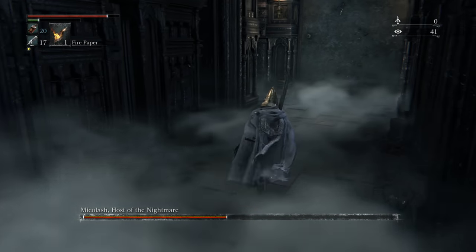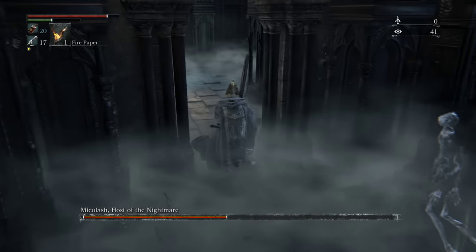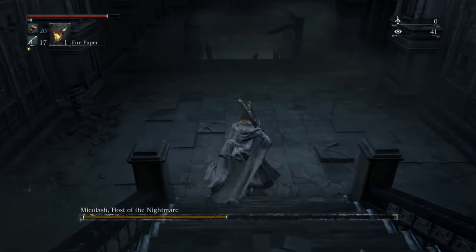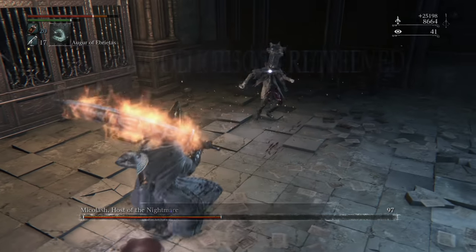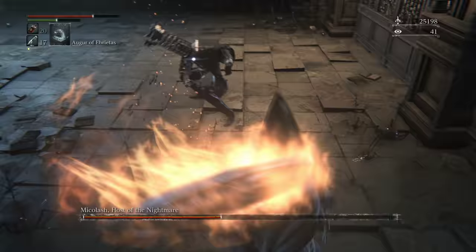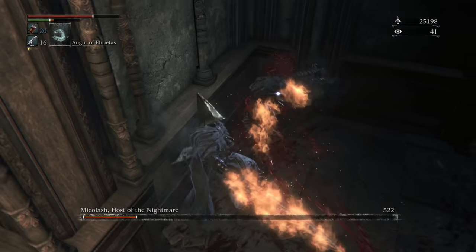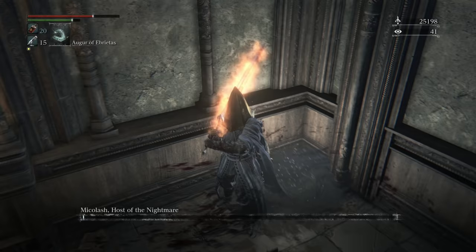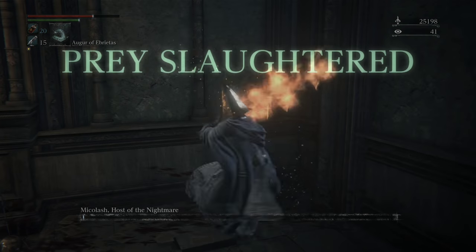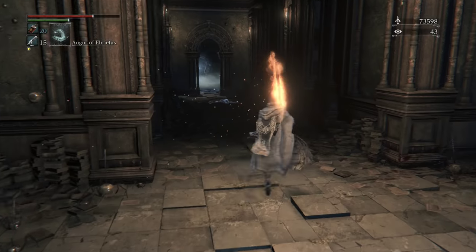At least he's consistently going where we want him. One, two, three, auger. One, two — there we go. That's how the fight's supposed to go. I've just been having really weird luck in some of these fights. I feel like there's no way I should have even died the first time, but he decided he was going to spam the actual hell out of his ability.